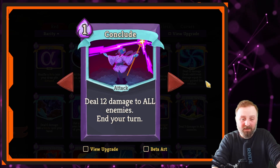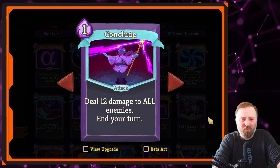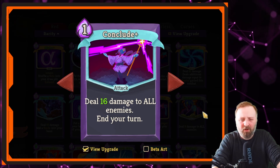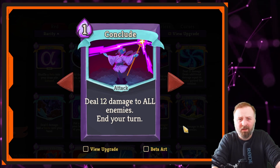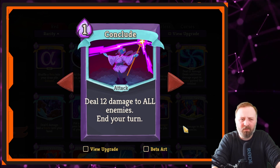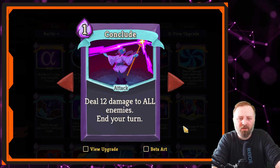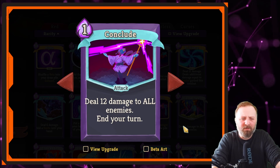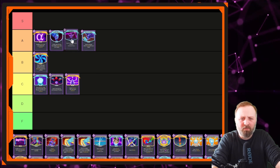Next is Conclude — pay 1 mana, deal 12 damage to all enemies, and end your turn. It's really good. Pay 1 mana to deal that much damage; against multiple enemies with double damage that's 32 upgraded. The obvious downside is it ends your turn, so it's situational — you want to try and end the combat with this. The end-your-turn mechanic isn't as bad as it first sounds. We'll put it above Carve Reality.